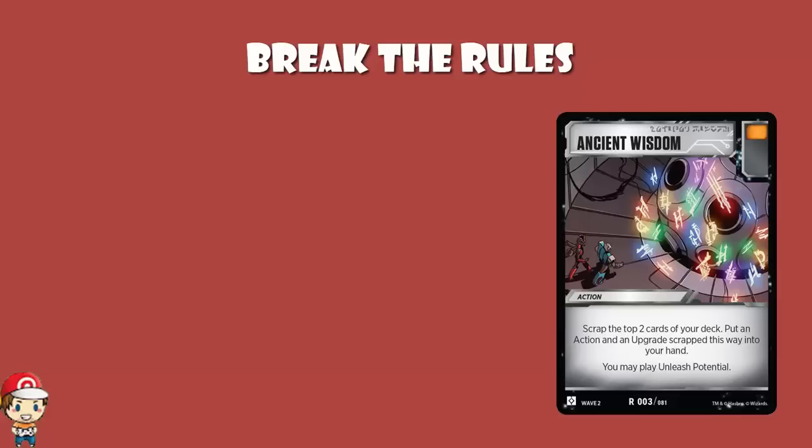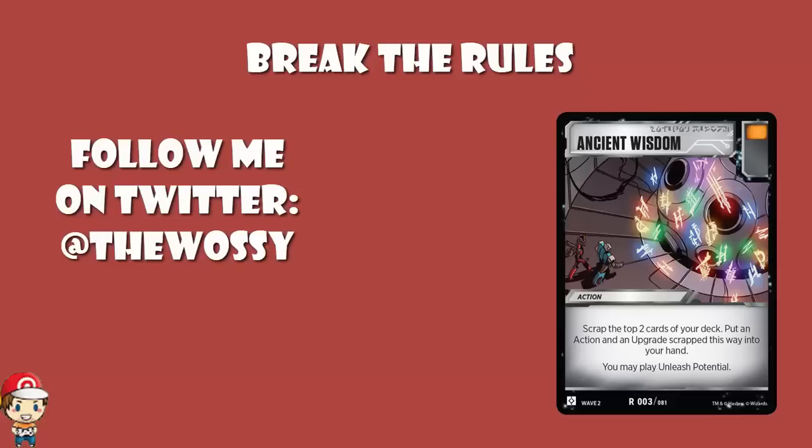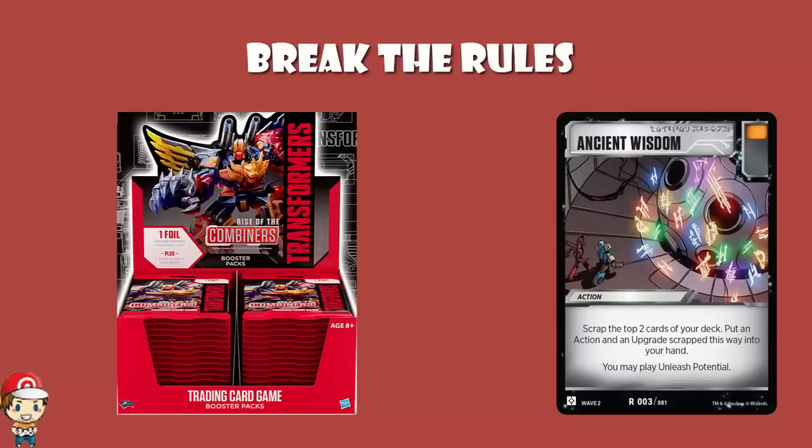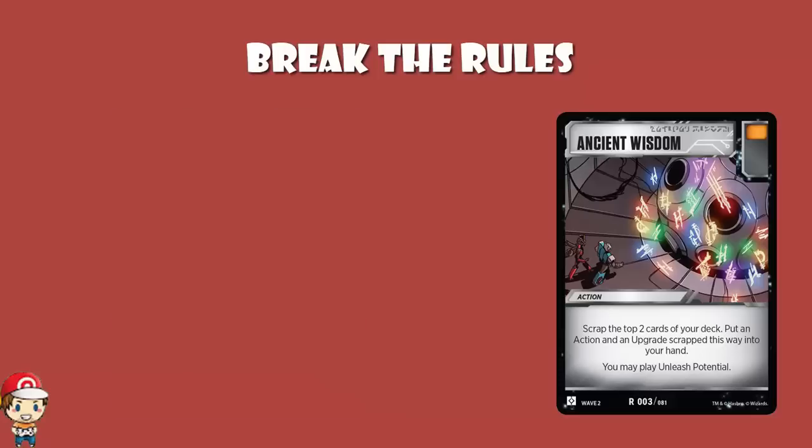What's on, ladies and gentlemen, my name's Ross, I Like Games, and today we are back to have a look at two of the most exciting, most interesting, and most combo-inducing cards from Wave 2 of the Transformers TCG Rise of the Combiners. We're going to be taking a look at Ancient Wisdom and Unleash Potential, and ladies and gentlemen, these could really shape up how this game is played.